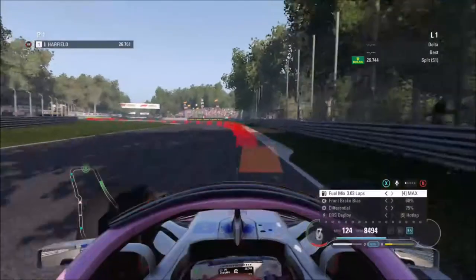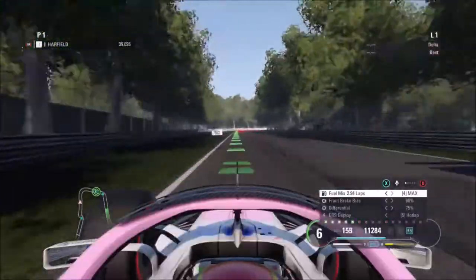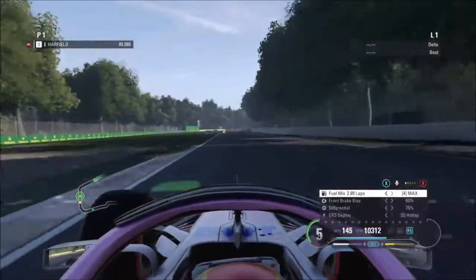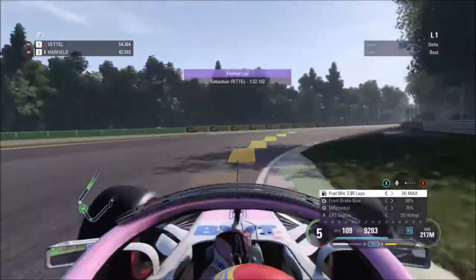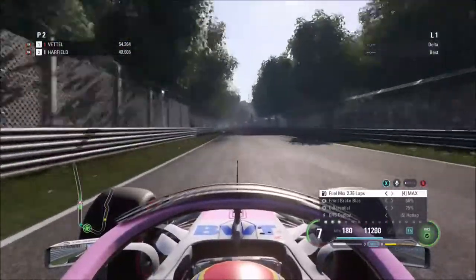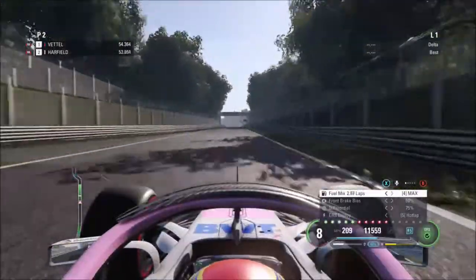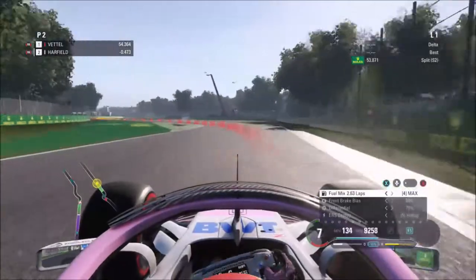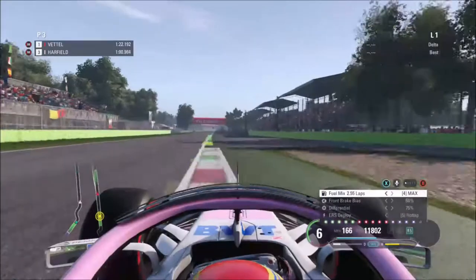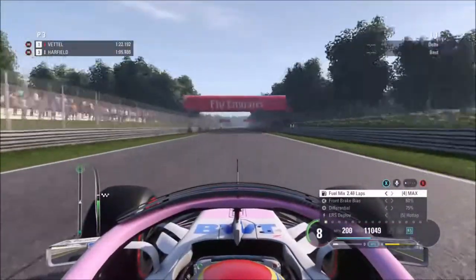Ending the first sector we set a 26.7, which is not too bad. Now for Lesmo one - this is where I lose quite a lot of time, like two or three tenths. Sebastian Vettel sets the first lap time at 54.3 - are we going to be able to beat that? Going down into the second sector, we are four tenths slower, which is actually pretty good considering we're in Force India and he's in a Ferrari.